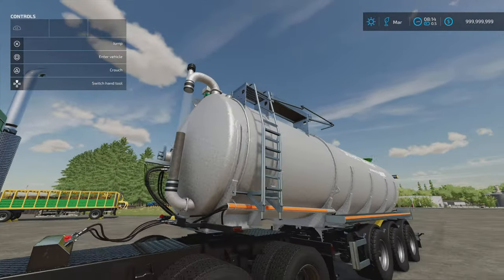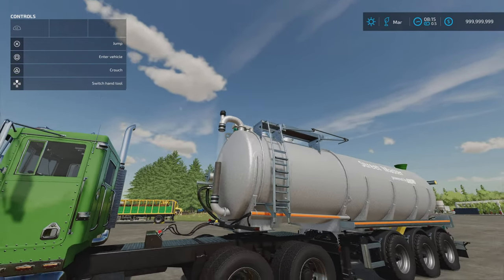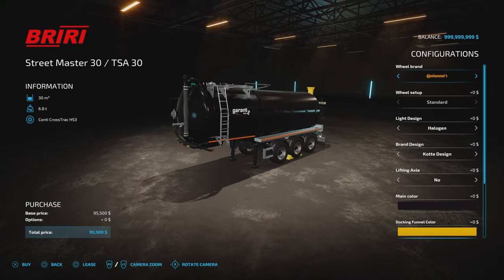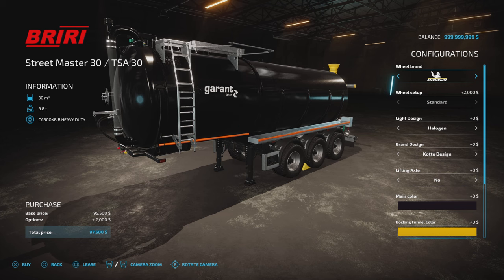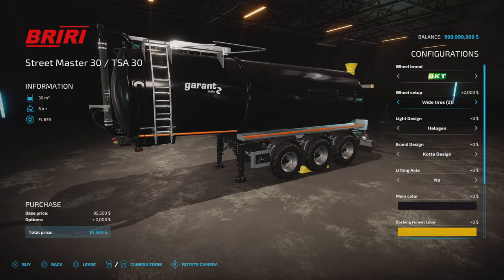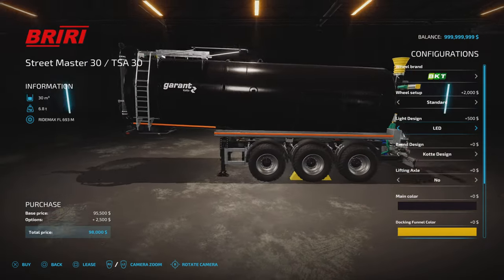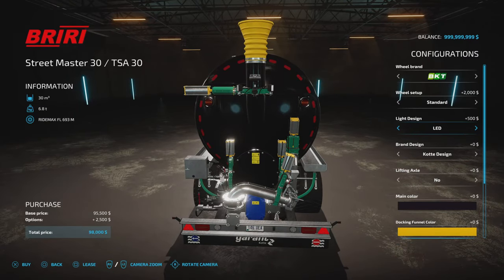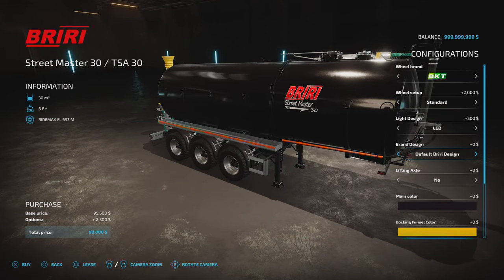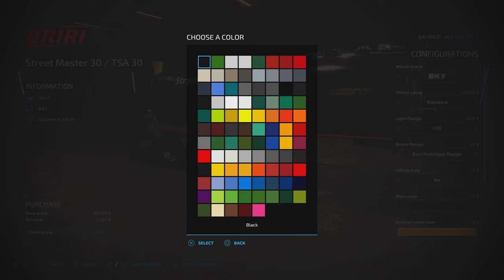You have got a sighting tube at the front so as you're filling up you can see how full it is, or when it's draining how much remains — obviously it also shows in the bottom corner of the screen. You'll find it under slurry tanks, at 95,500. Tyre options: Continental, BKT, Michelin, Trelleborg, Freystein. BKT also has standard, wide, and wide two. Light design: halogen or LED for the beacons. Brand design options: Garand, Cotton, default Brewery, and Brewery prototype. Lifting axle yes or no. Main colour anything on that palette, and a docking funnel colour option.